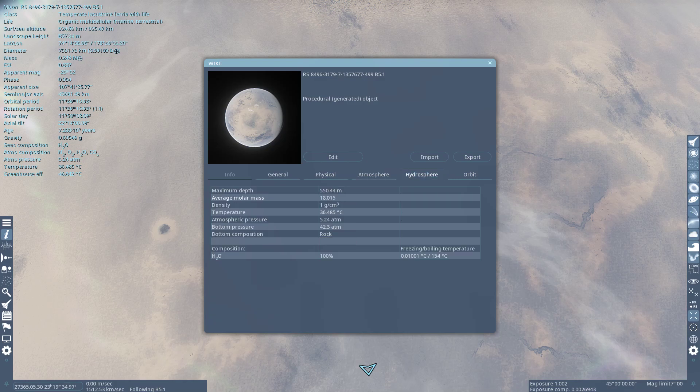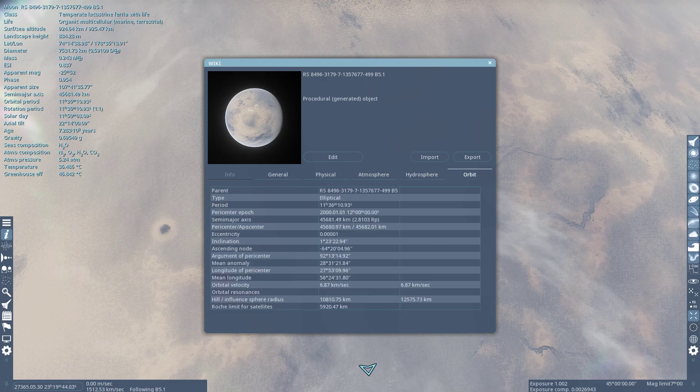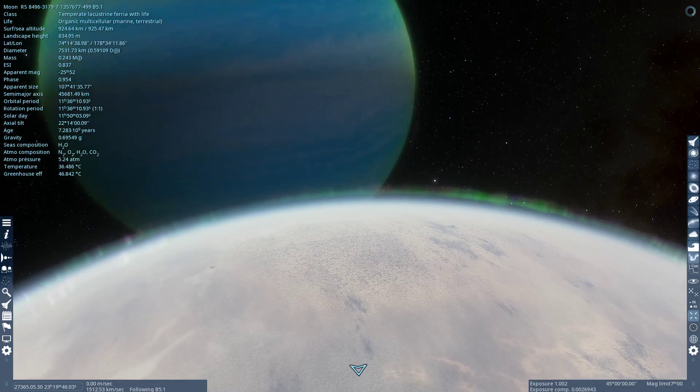Hydrosphere — interesting. Bottom composition, rock density, composition: H2O. So it's mostly just water. Excellent. Well, let's take a look, shall we?